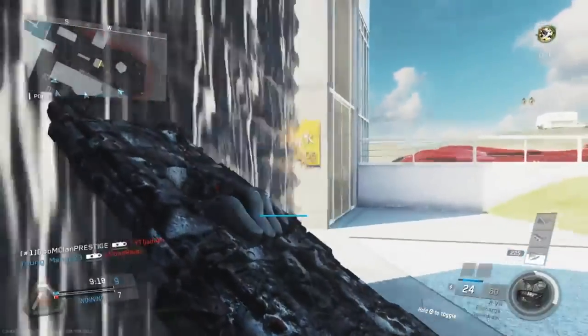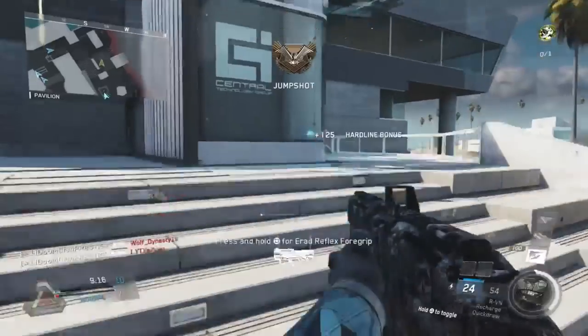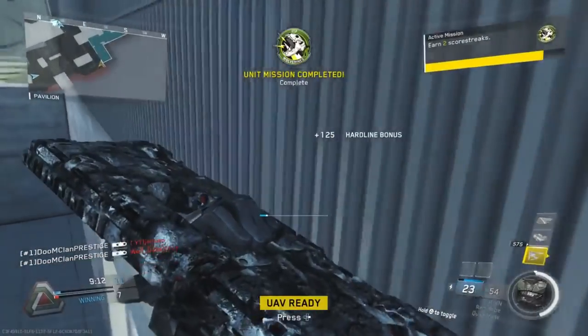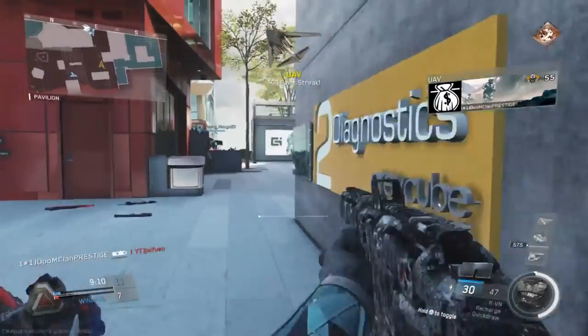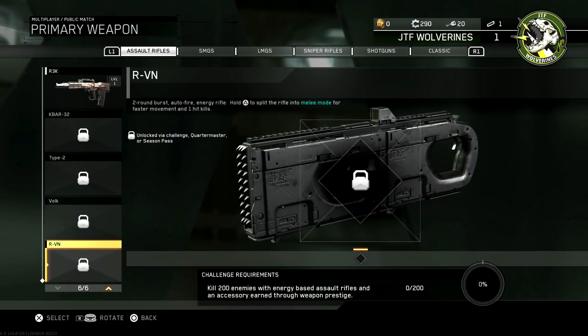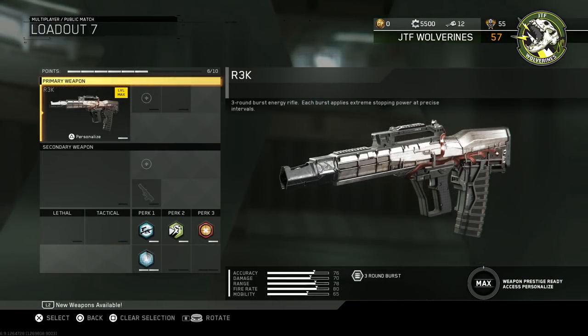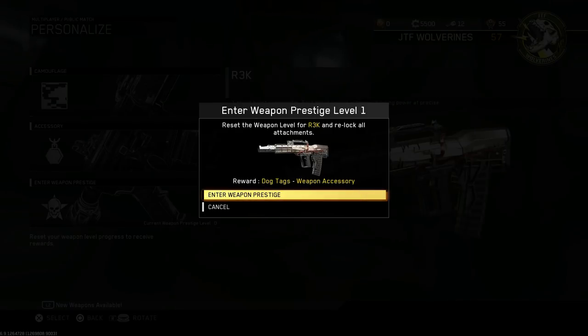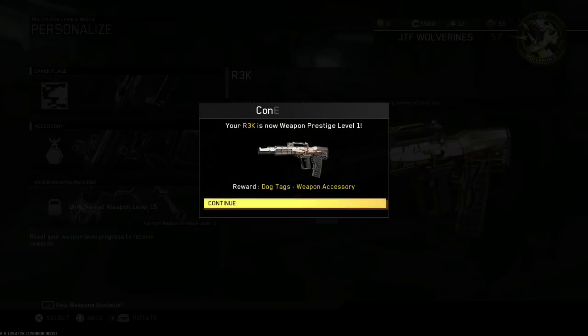We want to show you how you can get it, because they don't make it very clear. They do say you can get it from challenges but they don't really say where or how. Basically, if you go to create-a-class and then go to assault rifles, it'll be at the very bottom. You have to scroll all the way down and at the very bottom of the screen it should show you the challenge, as you can see on the screen right now. You have to use a weapon accessory attained by prestiging your weapon, and it has to be one of the energy weapons — the R3K, the Type 2, or the Volk.